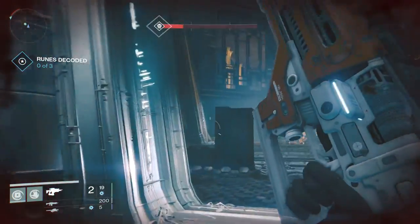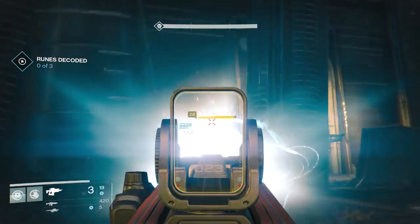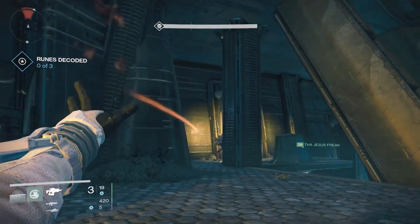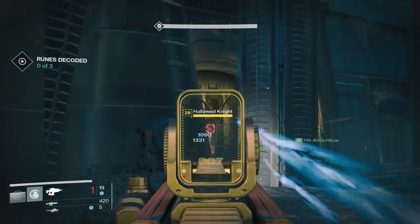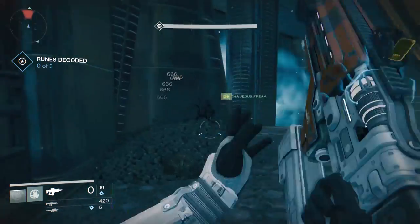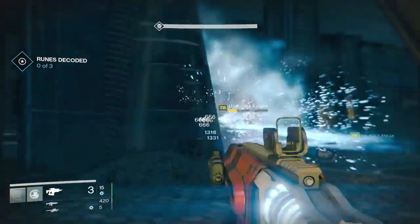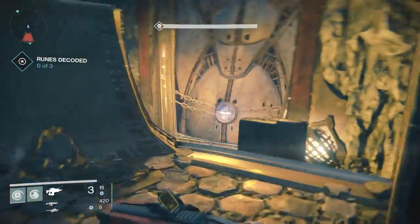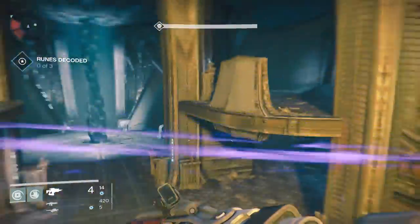A sniper rifle would probably work just as well, but I'm liking the fusion rifle a lot more. Not only is the arc damage good against the arc shielding in this nightfall, the arc damage also gets a buff in this mission. Every nightfall mission comes with one elemental damage that gets a buff, and it's just going to do more damage. That's what's going to really help you get through this nightfall mission. So definitely bring some arc damage.